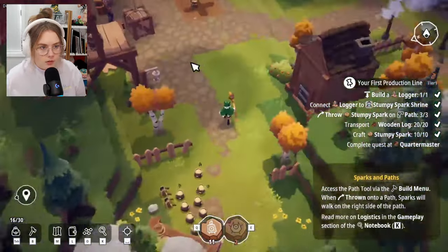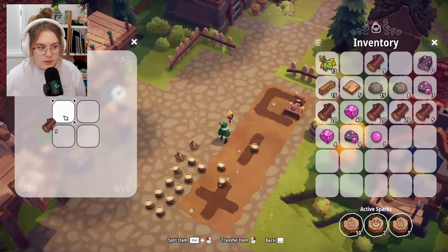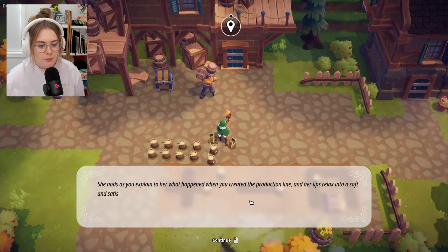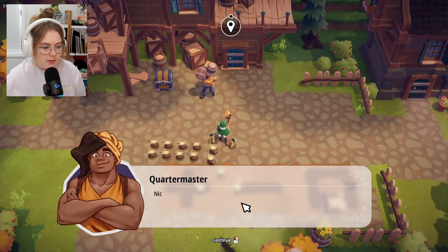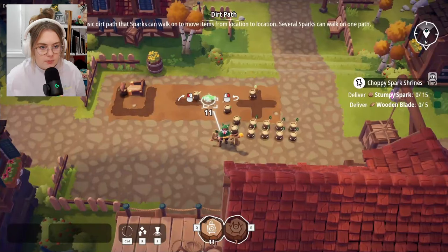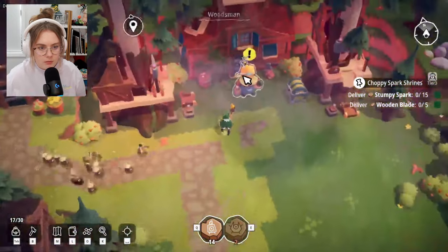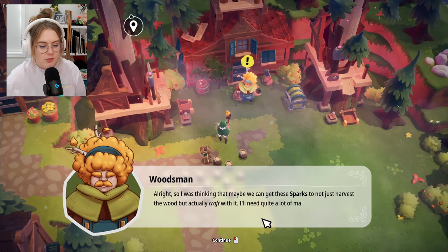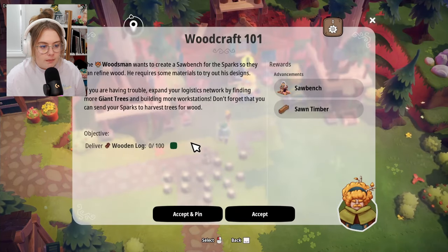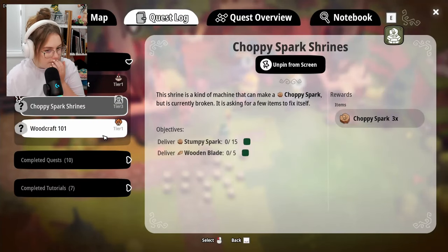Complete! 'She nods as you explain the production line — her lips relax into a soft and satisfied smile. Here, take this as a gift.' Can I call these guys back to be mine? The next quest: use the sparks to not just harvest wood but actually craft with it. 'I'll need quite a lot of materials — you and your sparks can do it. A hundred wooden logs.' He wants a hundred wooden logs, but I can't do choppy sparks until I figure out wooden blades.